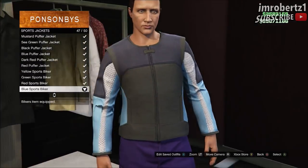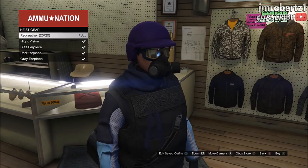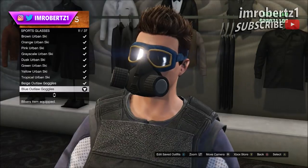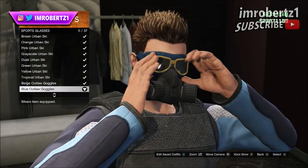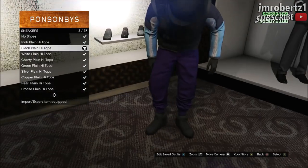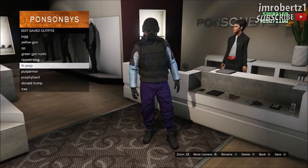Now go to tops, sports jackets, and pick the blue sports biker. Go to the ammunition and equip the rebreather. Now go to inventory, body armor, and pick the standard armor. Then go to glasses, sport glasses, and pick the blue outlaw goggles. Now go to gloves and pick the black woolen gloves. Then go to scarves and pick the navy scarf. Now go to sneakers and pick the black plain high tops. Save the outfit.